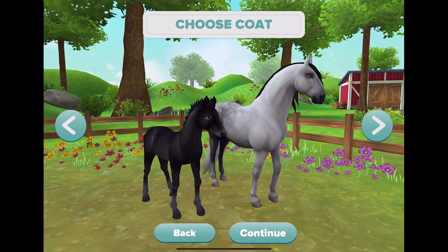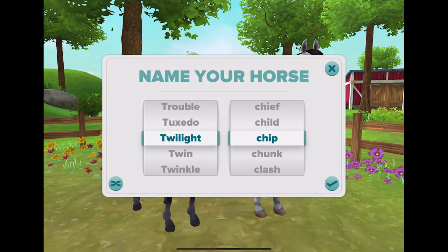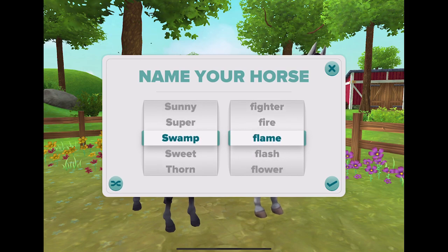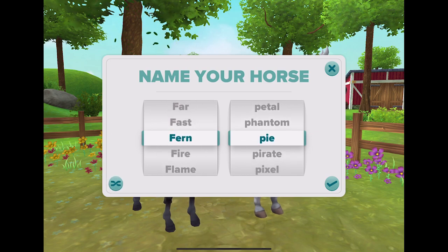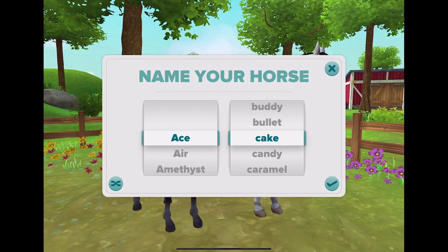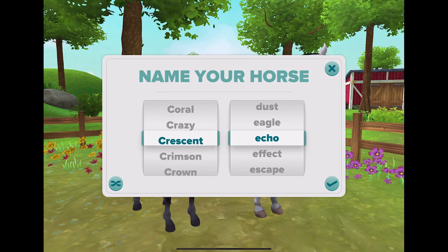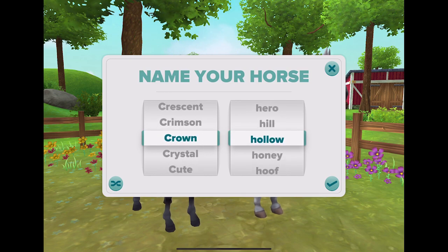So let's continue — we have to pick a name. Twilight Chip, that's pretty fun. Swamp Flame — I didn't even know you could choose Swamp. Ocean Mystery. Fern — that was another one I didn't know you could use. I need to use that in the future. Crescent — Crescent could be a fun one. Crown Hollow — ooh, I kind of like that, it's got a spooky vibe. We're going to go with Crown Hollow.